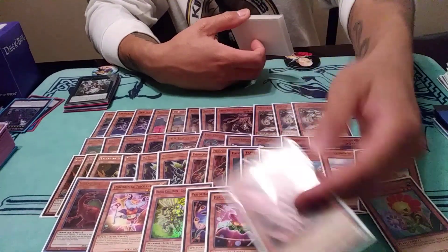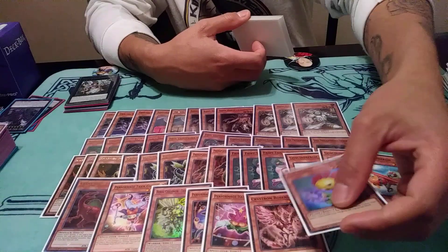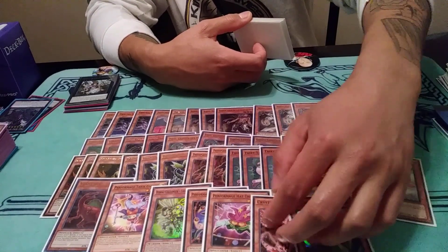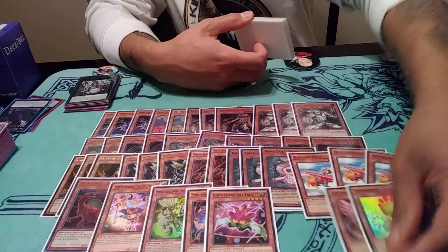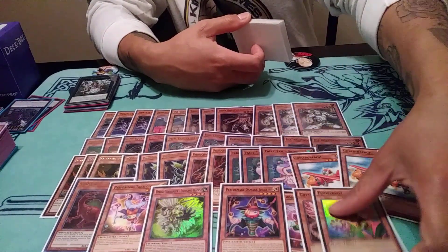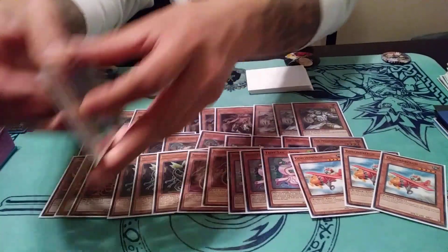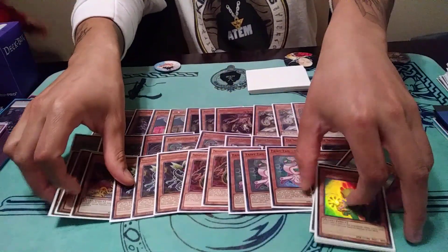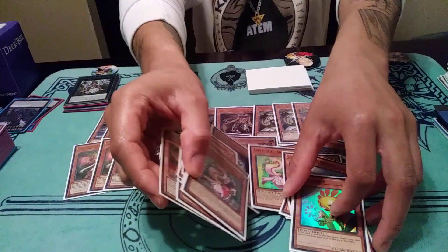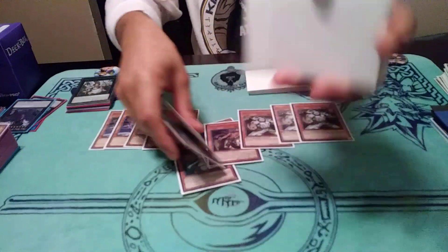Crystron Rosenix — you want to mill this then use its effect, banishing from the graveyard to special summon a token so you can make more link plays. I'd play two of this, three of the other, and probably two of this if I had it. This is just here because it's legal — why not play it? It's really strong and it searches out cards. Lightsworns just play graveyard engines, that's all they do. You play a lot of Lightsworns but also a lot of monsters that are not Lightsworns, which is pretty fair.